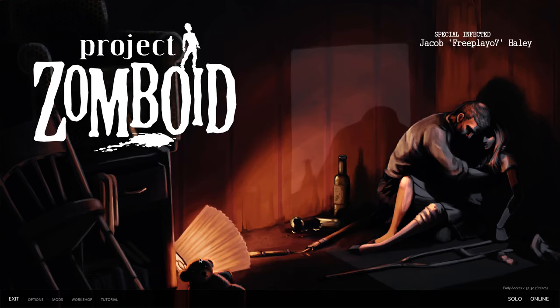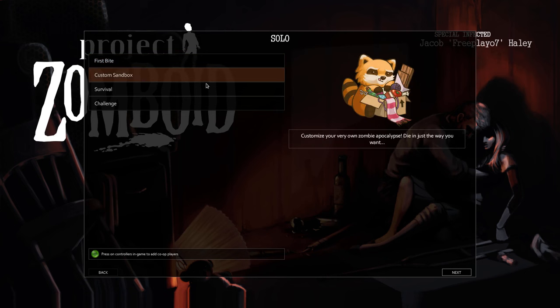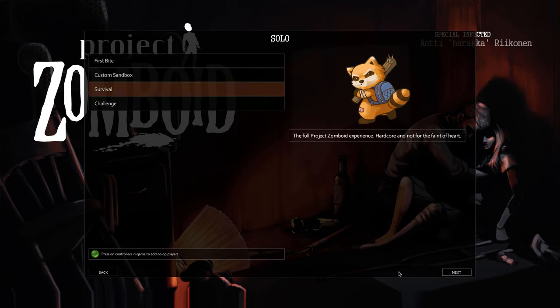Let's go ahead and go to solo over here. We're going to pick survival just so we start off hardcore. And they actually seem to have added a co-op — local co-op — option. That actually wasn't here the last time I booted up this game. It says 'press A in-game to add co-op players.' That's actually incredibly interesting.